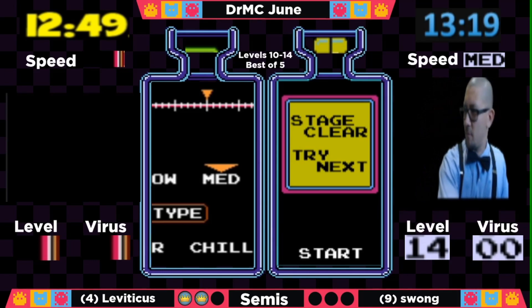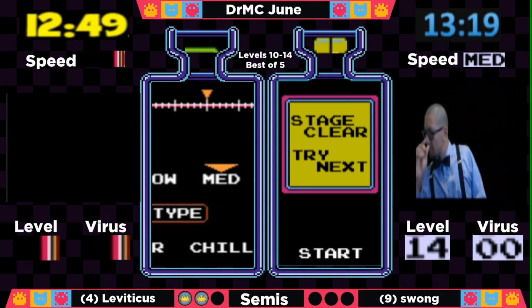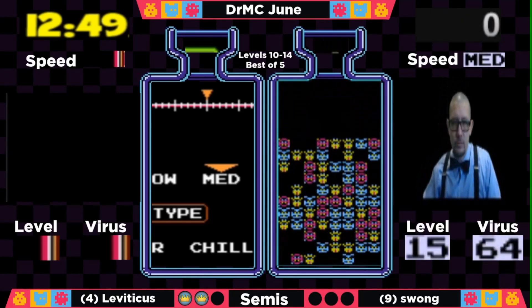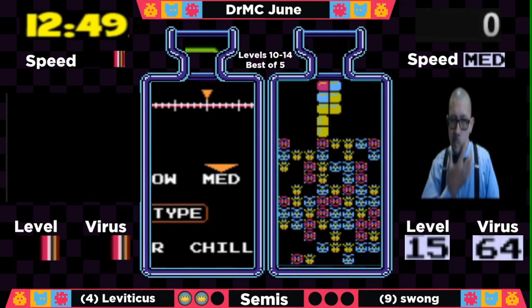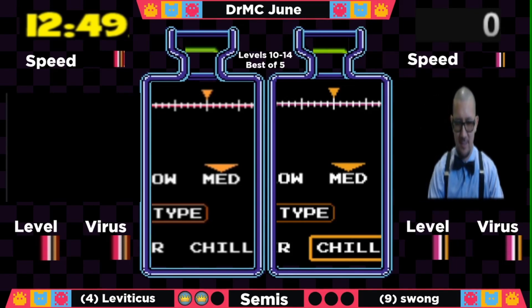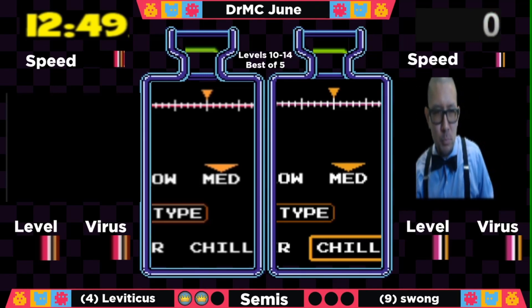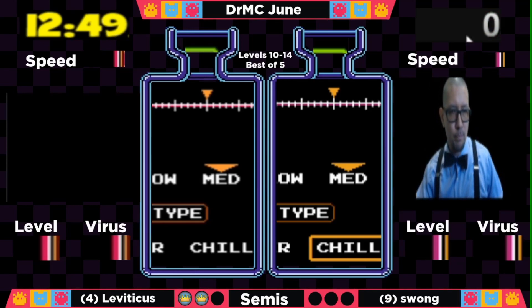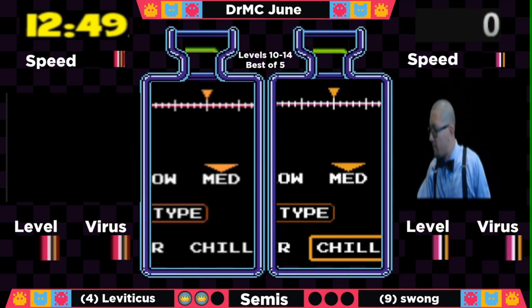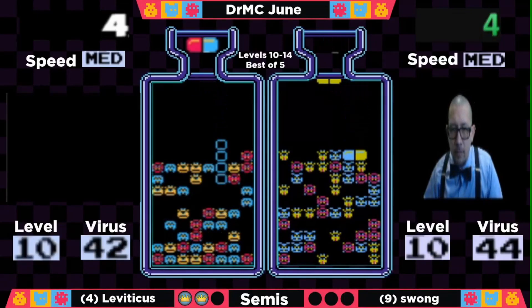What seemed to be a certain chance for Swong to take one from Leviticus — RNG just did not cooperate. One of those instances where RNG raised its ugly head — a lot of red, yellows in succession, and he really had nothing to work with for that final part of level 14. Another win for Leviticus, and now Swong is against the wall — he's going to have to do a reverse sweep if he wants a chance to make it to the finals. He's going to reset himself into ready position. We are going into game number 3 — this is a must-win for Swong.